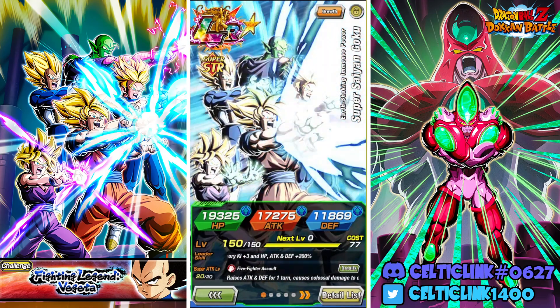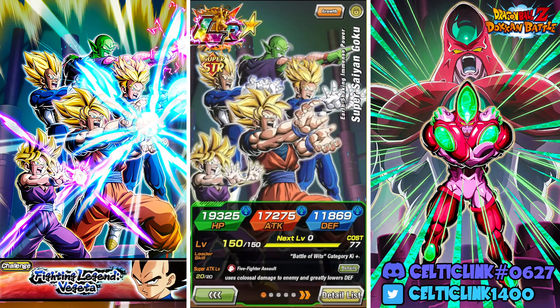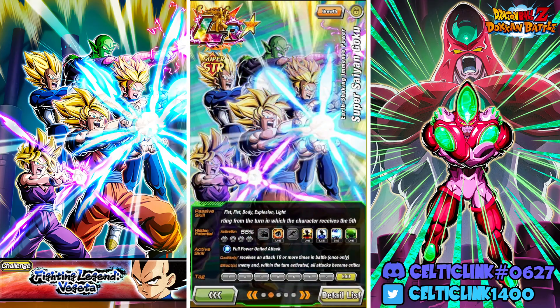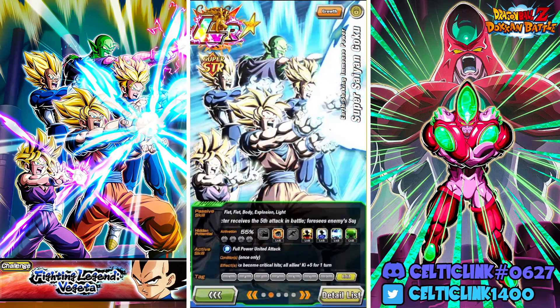I know the card art does show all of the Z fighters there, but unfortunately it is just a Super Saiyan Goku. Which kind of helps him, but it also hurts him in a way, and we'll talk about that in a minute. But we have this guy at 55%, level 1 links, right out the gate, awakened.